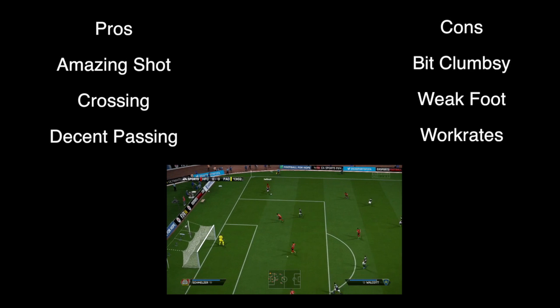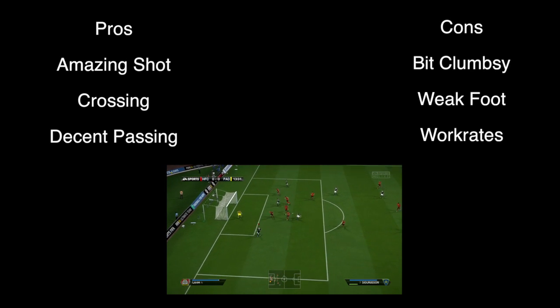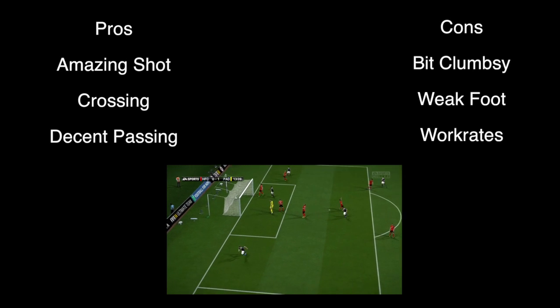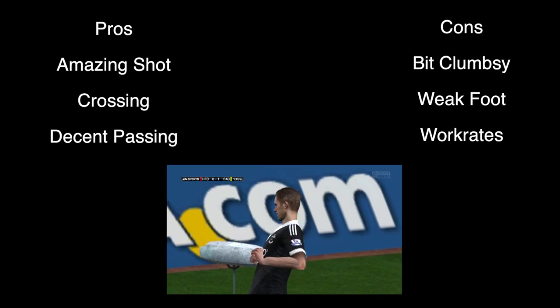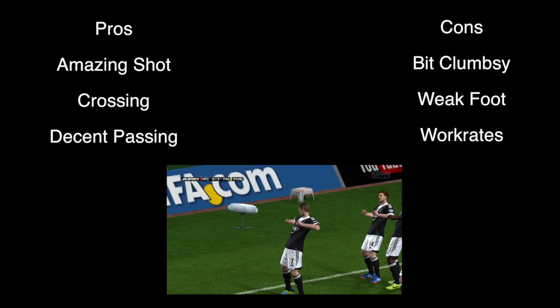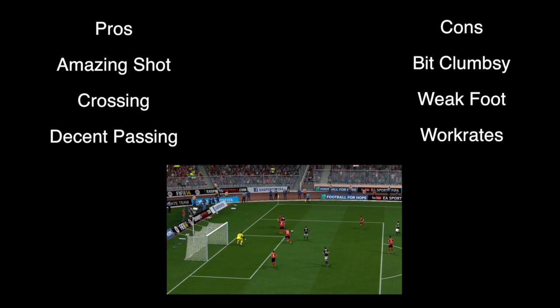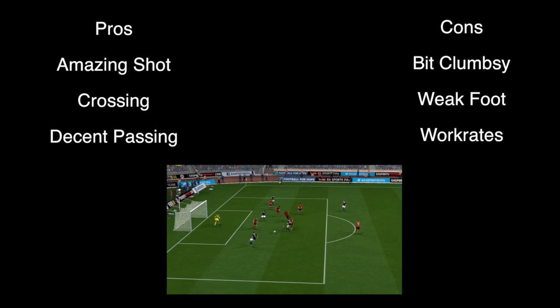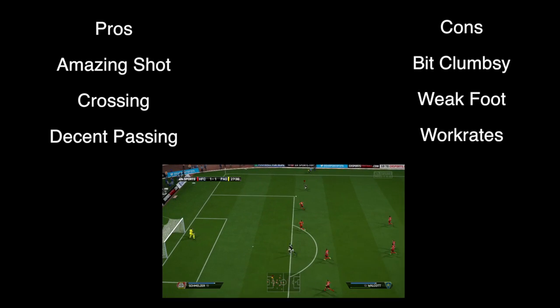My final thoughts on Gylfi Sigurdsson's second in-form at center attacking mid — his pros: he has an amazing shot as you'd expect with 86 shooting. His crosses are really good, they just swing in, and if you've got a target man like Wilfried Bony or someone tall like Benteke, they will header it in 99% of the time. And his passing is pretty decent — despite only 79 passing out of center attacking mid, it is pretty accurate.